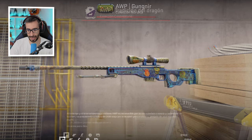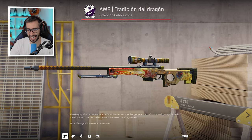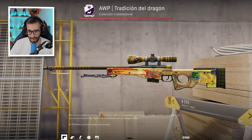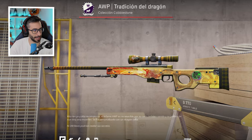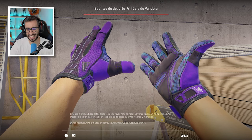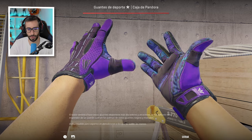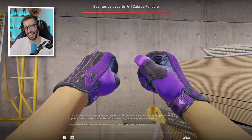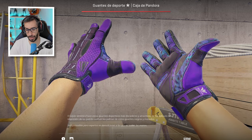Aquí tenemos la AWP más cara del juego junto a esta Dragon Lore, que tiene la pegatina de Furia justo en la culata y la pegatina de Nord en la mirilla. Ahora vamos a otros guantes: los Pandora, en estado Field Tested, unos guantes que me gustan muchísimo porque los puedes combinar con los cuchillos Zafiro y queda impecable. Los Vice y los Pandora son los dos guantes más caros que existen en el videojuego.